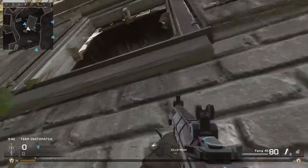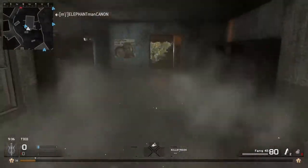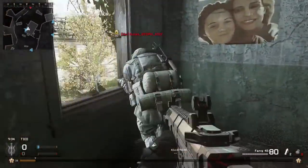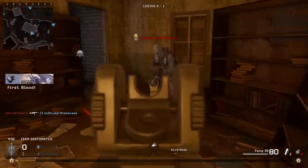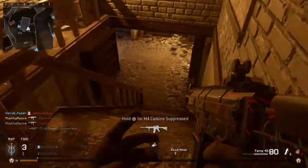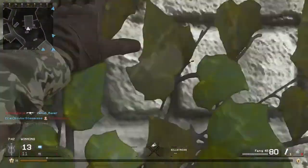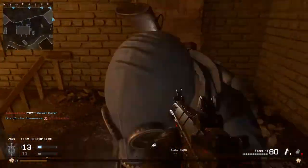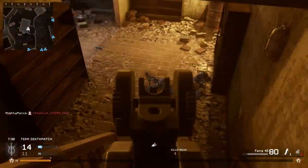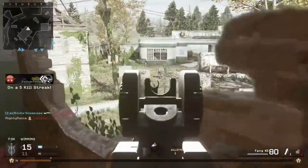Another good map was Overgrown — I would say it's basically a long range map, except if you're in the houses just shooting everyone around the corners. For me, I was extremely cheeky against the opposition. I did some jump-ups to the top window of the house — they did not expect it at all, and I got them a few times doing that in that game.